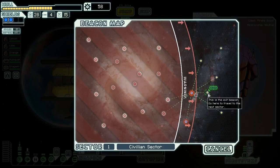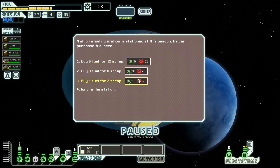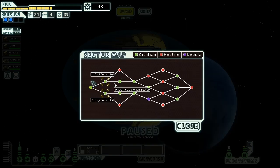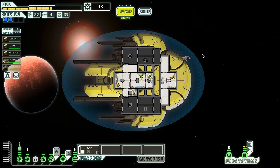We jump to the exit beacon and get out of sector one. At the long-range beacon we find a ship refueling station - we buy six more fuel for 12 scrap. We now have 33 fuel, which is outrageous this early. We jump to the next sector - our options are Engi Controlled or Engi Controlled. We arrive at Engi Space where the Fall of the Federation has brought tough times. Quick water break as the streamer's voice is getting scratchy. Back now with audio settings fixed - the game audio was at one-third volume for some reason.